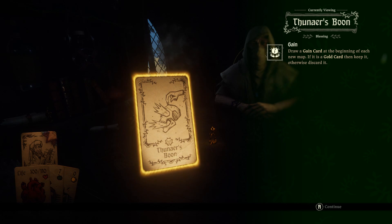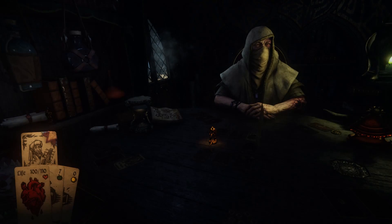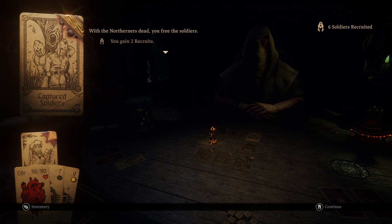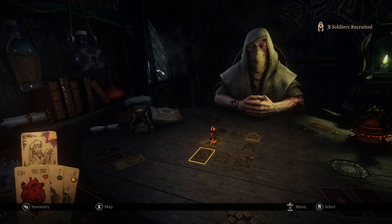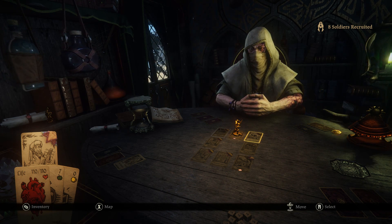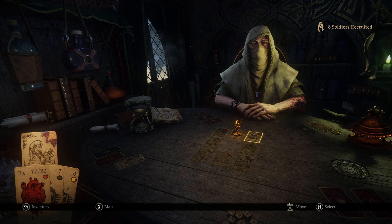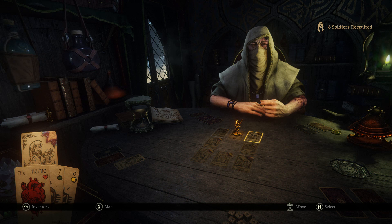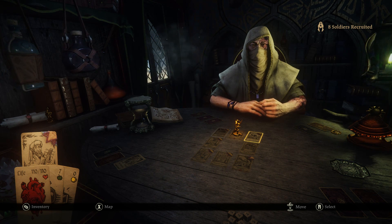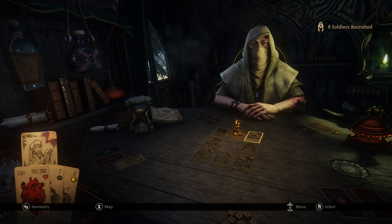Gain Thundire's Boon — Draw a gain card at the beginning of each new map. If it is a gold card then keep it, otherwise discard it. Every new map — except this is probably our last map, so it probably won't matter. With the Northerners dead you free the soldiers — you get two, now we have eight allies. I'm backtracking and I'm not losing any food. You used to lose food if you backtracked unless you played as the Merchant or the Explorer — one of the expansion classes could undo that effect. But now my original concern is non-existent apparently — you can walk around on previously played tiles infinitely.